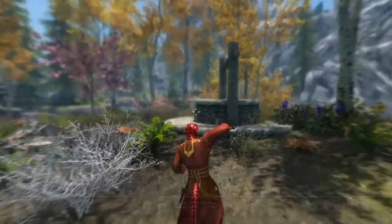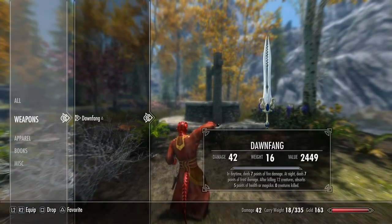The first weapon we're going to be taking a look at is Dawn Fang or Dusk Fang. This is a sword that changes depending on the time of day. At night it is Dusk Fang and it does frost damage, and during the day it's Dawn Fang and does fire damage. It also has an ability where after killing 12 creatures it absorbs 5 points of health or magicka, and it has a base damage of 42, which is pretty good for a one-handed weapon.